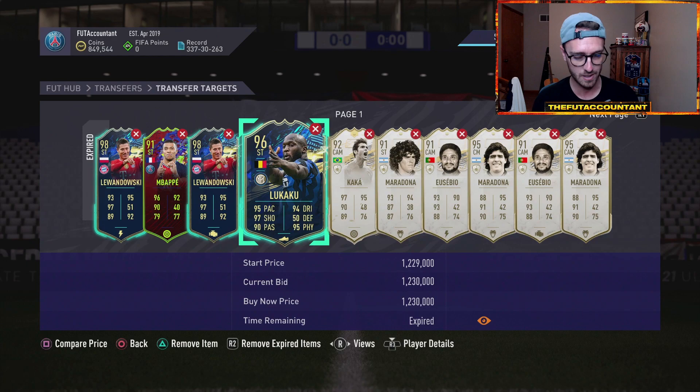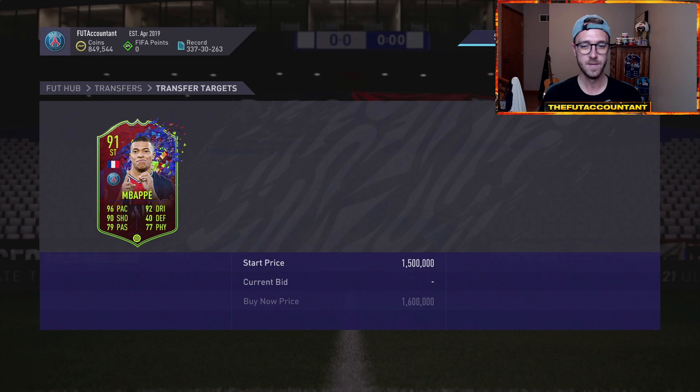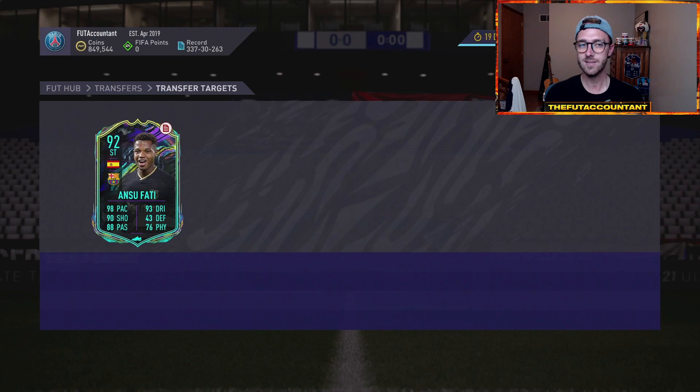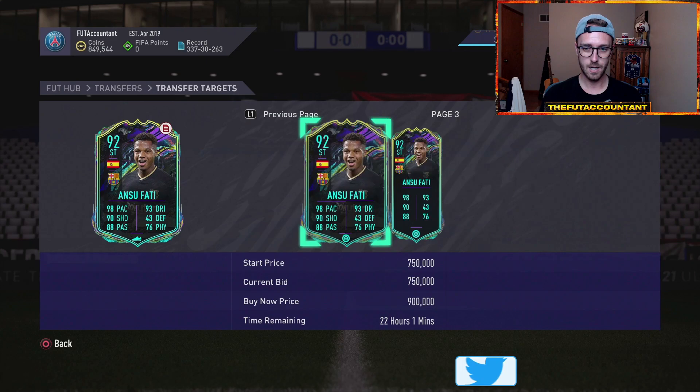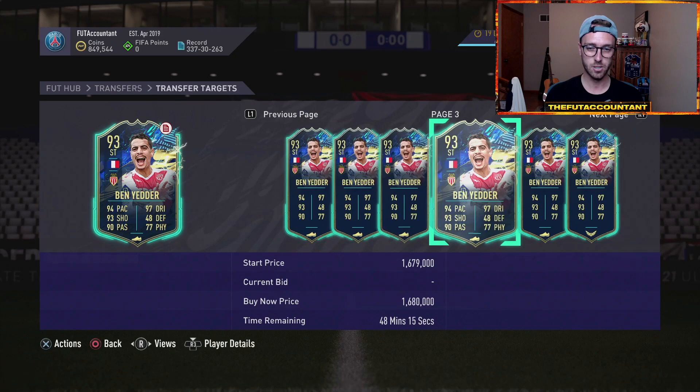Some of these cards are very rare still and they're going to fluctuate a lot based on rarity. Like this Lewandowski was 1.8 earlier on Saturday, he went back up to 2 mil, and he's now back down to 1.8. You see these fluctuations on the weekend, so it's going to be harder today to trade with prices dropping off.